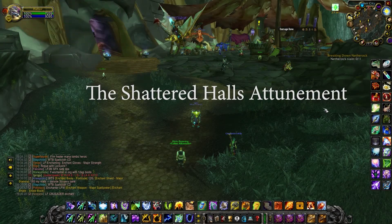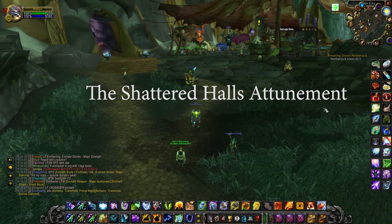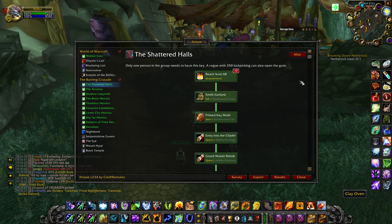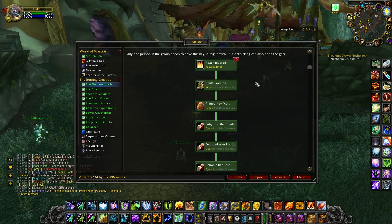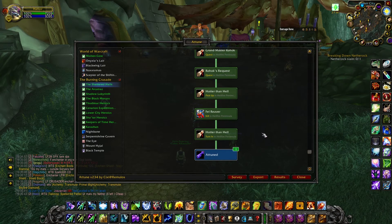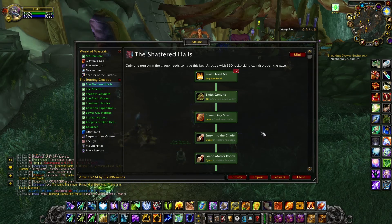Hi everyone, Halora here. This time I want to show you how you can get the attunements with the Shattered Halls, and I highly advise you to download the addon Attune. You can find it on CurseForge. It basically shows you every step you gotta do in order to complete each attunement. It's really useful and life-changing.